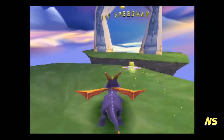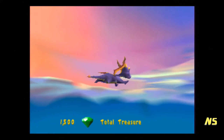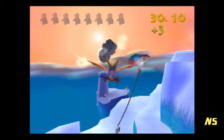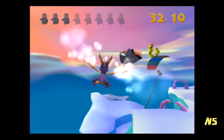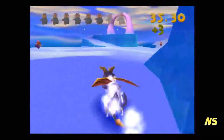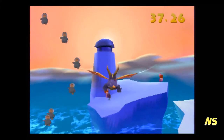Let's go to Icy Speedway! These guys are weird because you have to kill these little cavemen in the air and then on the ground — they actually count as the same ones. Also, the super charge is like crazy fast, so be careful.